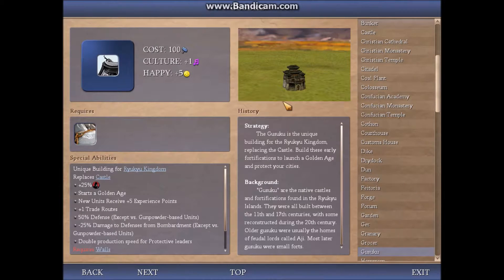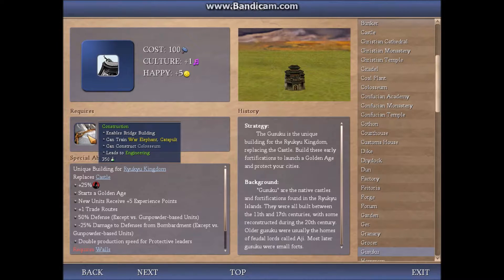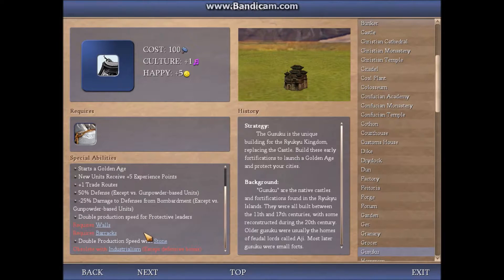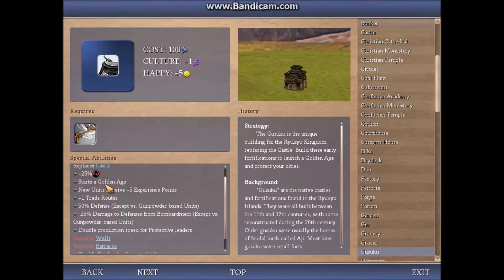Next we look at the Ryukyu unique building, the Kasuku. I will admit now, this is very overpowered. It replaces the castle, but is unlocked at Construction instead of Engineering. In addition, it comes with a number of bonuses, such as increased espionage, an extra trade route, five additional experience points for units built in that city, and most importantly, every Kasuku built starts a golden age. This is very important, because as long as you can keep building cities, you can keep starting new golden ages theoretically. It also becomes obsolete at Industrialism, which is much later than the castle becomes obsolete.